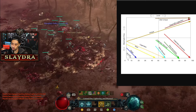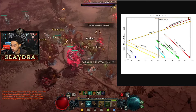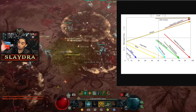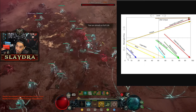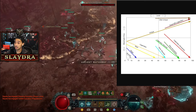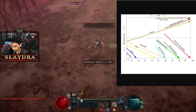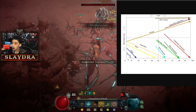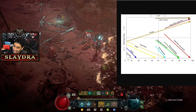Depending on the build, some uniques could be the best, but basically if it's not a greater affix item it's going to be objectively worse — because you can masterwork the greater affix. A greater affix is basically like a primal: it rolls the highest roll with a 1.5 times multiplier on it, and then masterworking the item goes even further beyond that. Basically all these things are phased out, and I think their design is trying to make it simple for the average player — all these items are getting replaced, giving you a sense of progression.